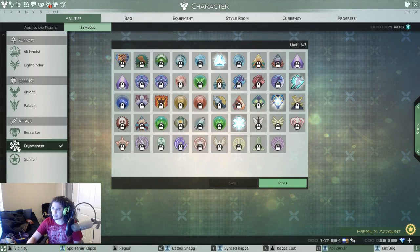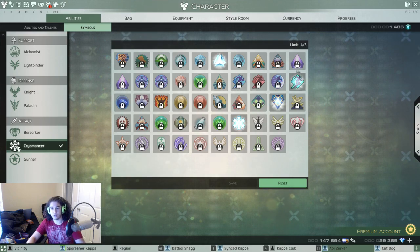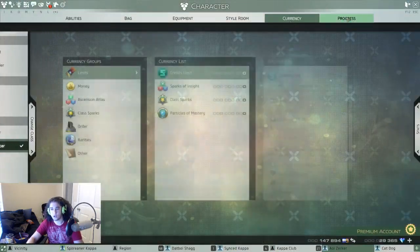Next up: how do you check the weekly cap? To check the cap, go to your currency tab and you can see your limits right there. Every Wednesday these will reset.